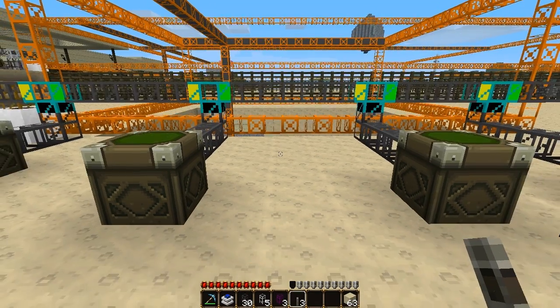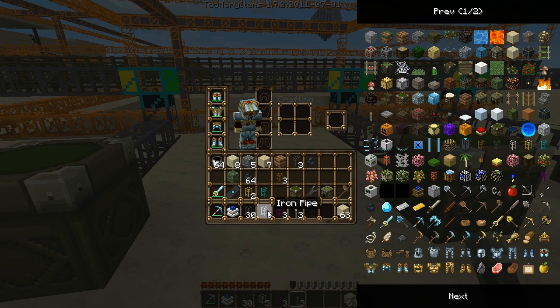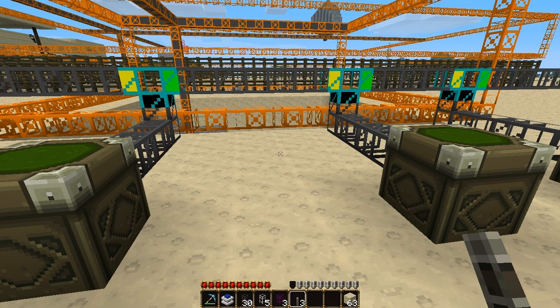Hey guys, while we're on the subject of pipes, I just want to show you the last two that I think are kind of useful. These are the iron pipes and obsidian pipes. The obsidian pipes have the ability to suck things in, and the iron pipes allow you to control the flow of things. Let me just show you what I mean.